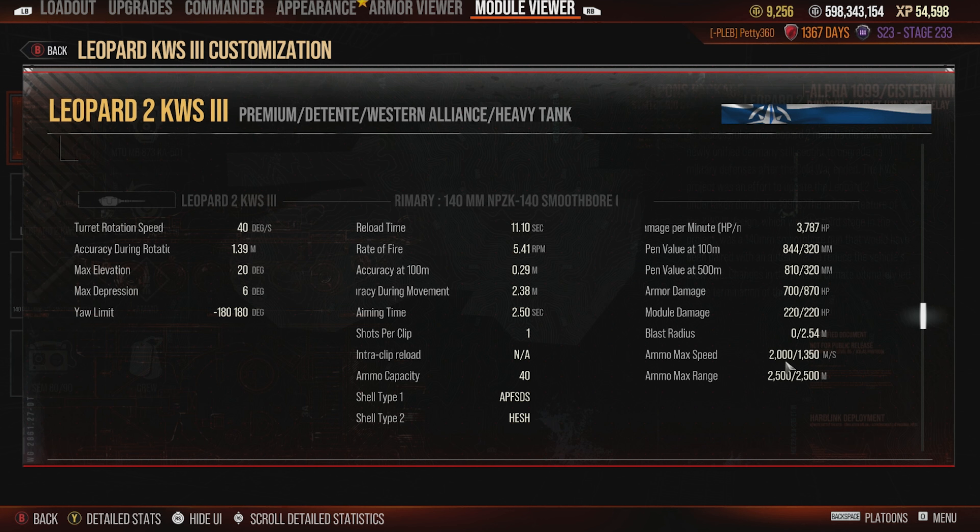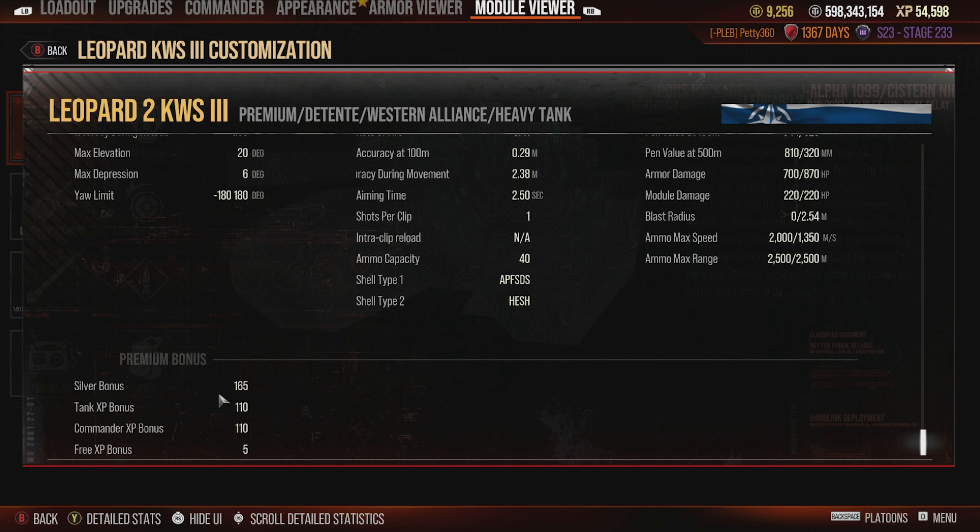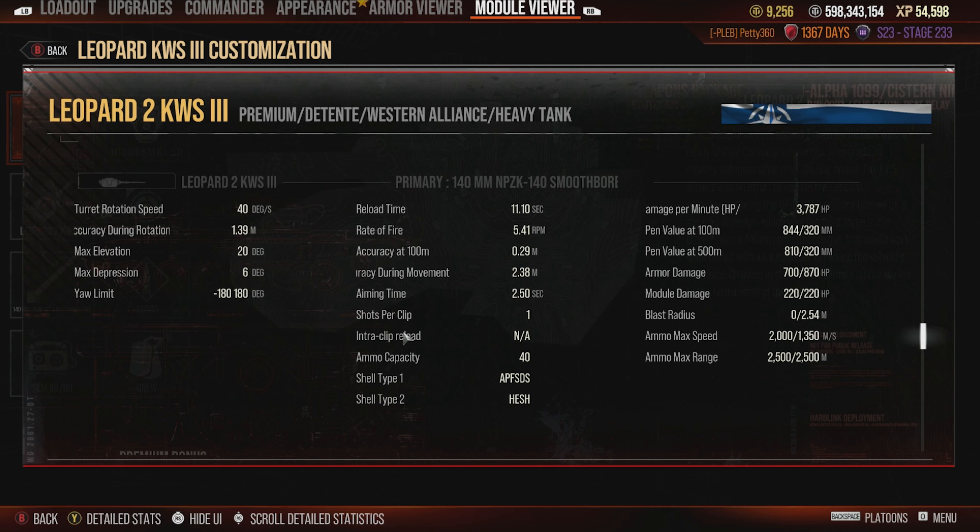2,000 meters per second shell velocity on the APFSDS is phenomenal — fantastic for shooting at range. You've got 1,350 m/s shell velocity on the HESH rounds, which is also really good but far slower than the APFSDS, so bear that in mind. You've got a 165% silver bonus, which means this tank makes a lot of silver. It helps that it doesn't have a premium round — only standard HE and standard APFSDS — so you will make a lot of credits, which is great, though short comfort for how much it costs.